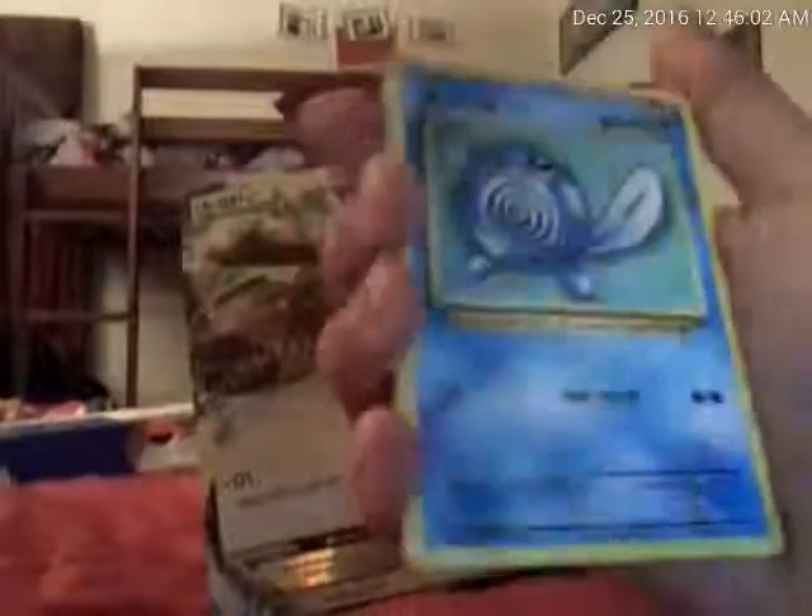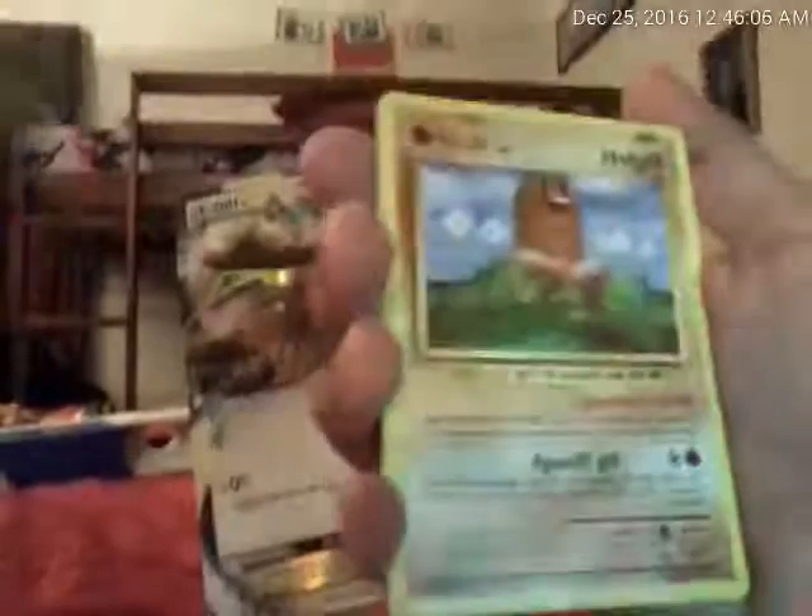Now we're in Evolutions. Let's go with Evolutions. Code card. We got a Slowbro, Spearow, a Nidorino, a Devolution Spray, a Ponyta, a Pikachu, a Poliwag, a Caterpie, a Diglett, and a Reverse Hollow Diglett. And a Mewtwo EX — 180 HP! Let's go!